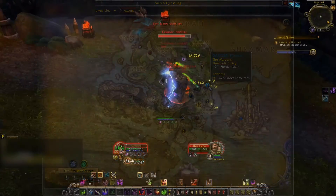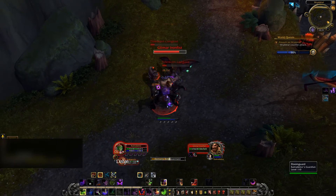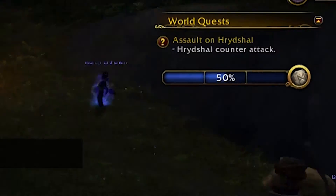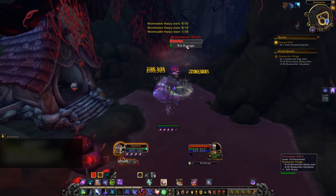Most world quests appear on the map as brown circles with an exclamation point. When you go to their area, they act the same as bonus objectives from Warlords of Draenor — you either fill up an objective bar by killing enemies and clicking objects, or kill a certain number of each type of enemy in that area.